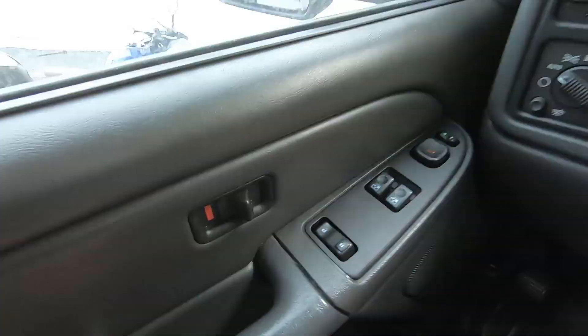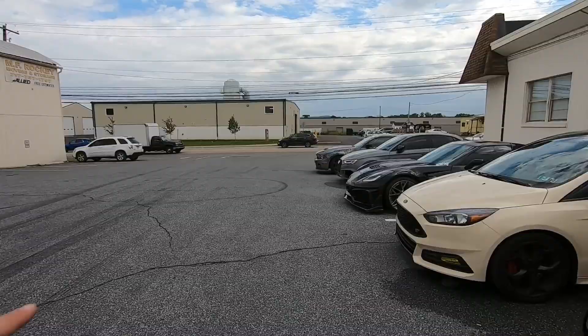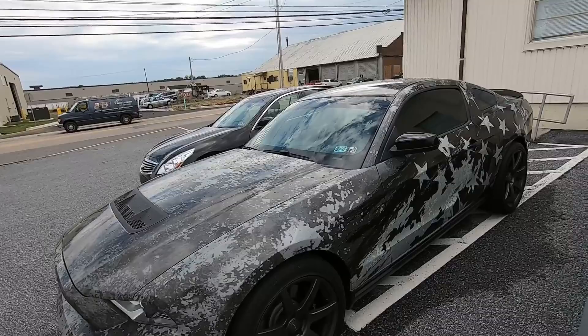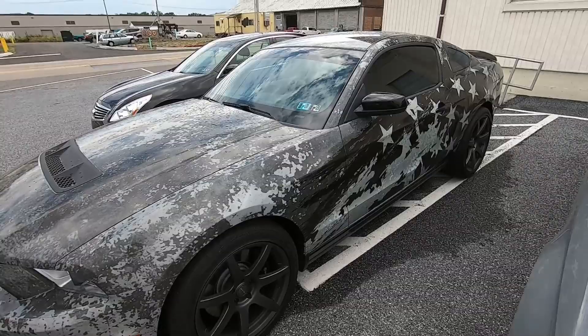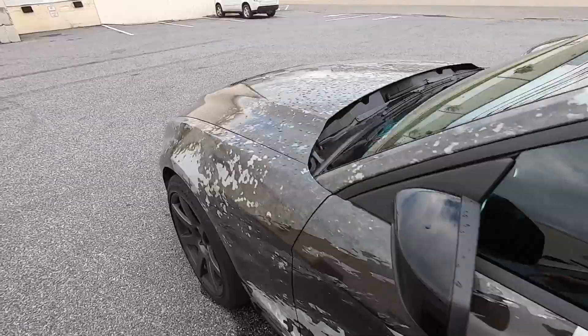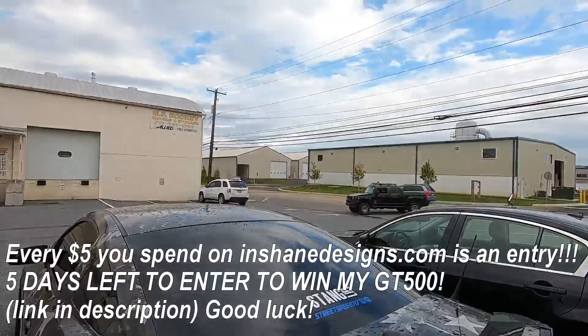We are here, and before I forget, if you want to win that car right there, only five days left to win. Every five bucks spent on In-Chain Designs is an entry. You can get as many entries as you want. If you get a key tag, ten bucks, that's two entries. Really cool car — 2012 GT500, six-speed manual, 2013 upper and lower GT500 grille.